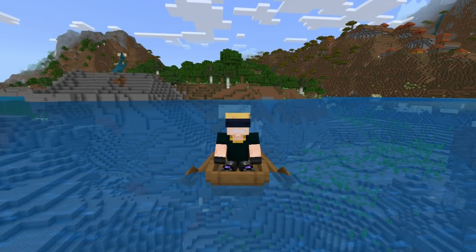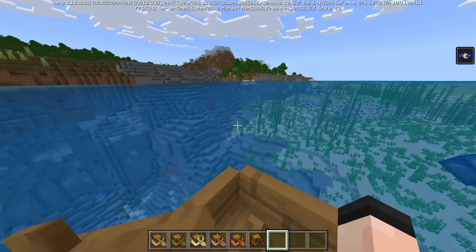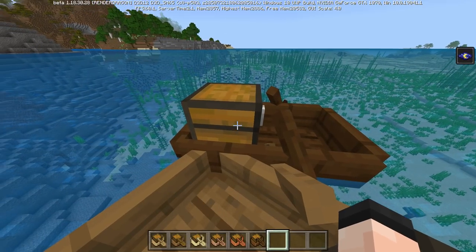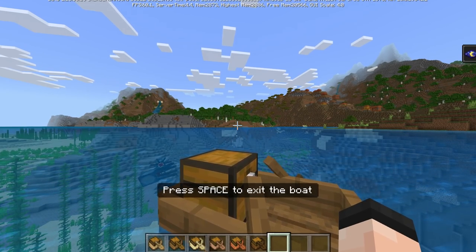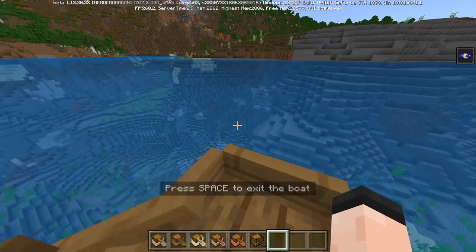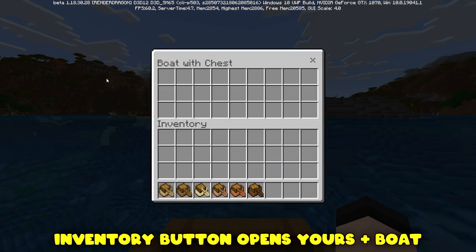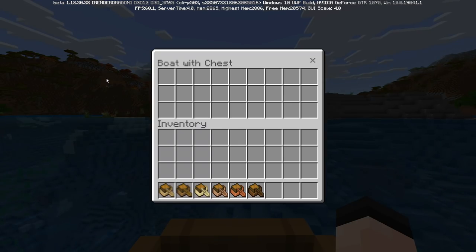In first person, looking around looks basically the same. You can look down and see the chest, which is kind of cool. If my friend's chest boat randomly appeared, if I try to rob from it, I'd actually jump over to it — but mine was a little bit better. If we crouch in the chest boat we get out. If we use the chest boat and open inventory, we get the chest boat's inventory.